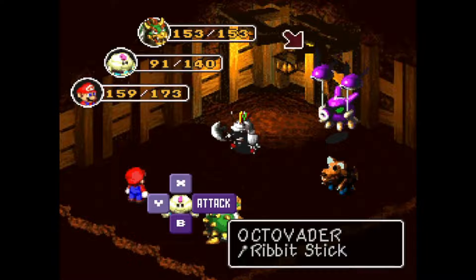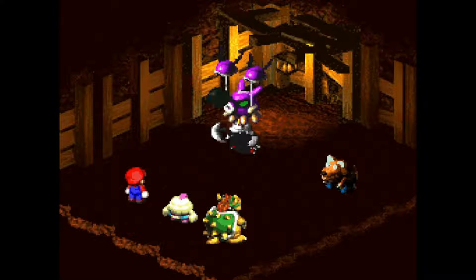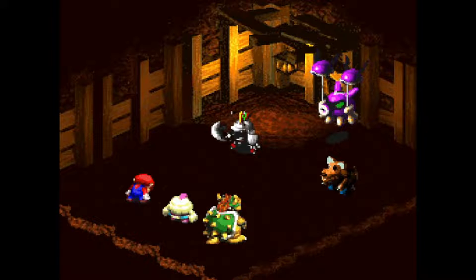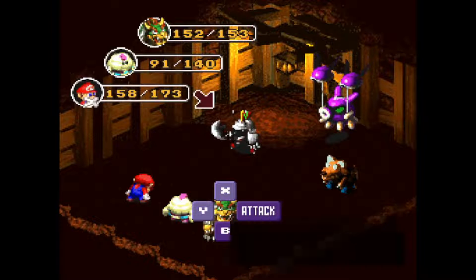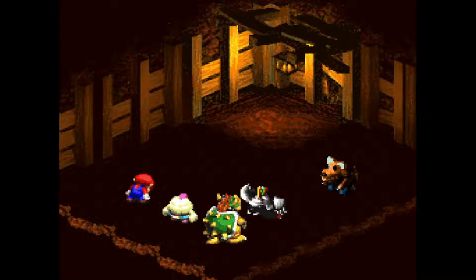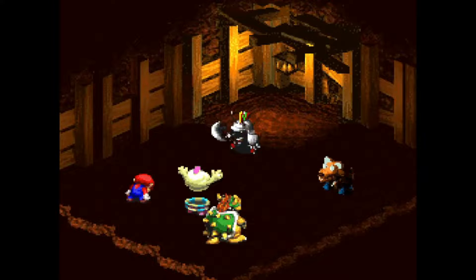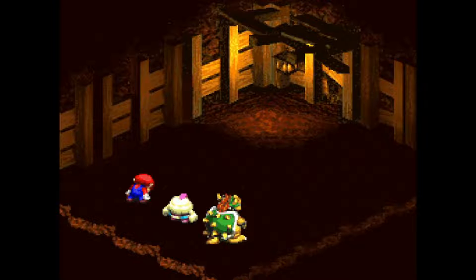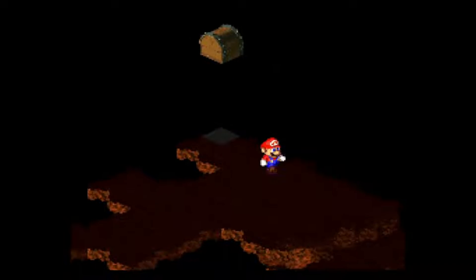There is a Chow right there. Let's take him out. We've got these guys to deal with. Oh great — silence, so much for jumping. Blast you away. Those Octovaders have a complete immunity to thunder, that's why I avoided using Thunderbolt. Anyway, get into this little area and there's your next hidden treasure with a prop coin. So that one's out of the picture.